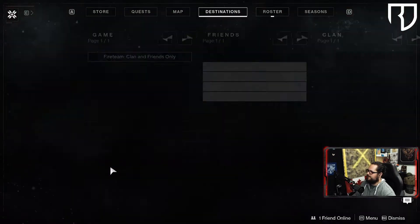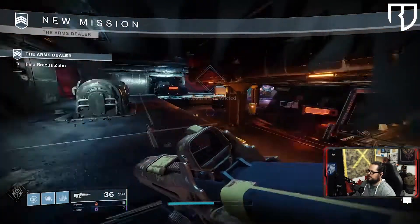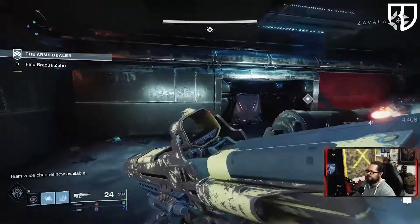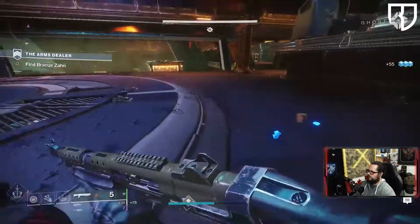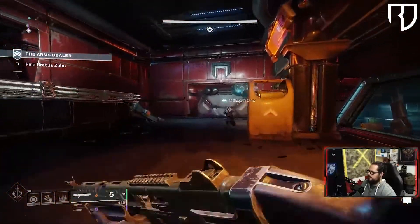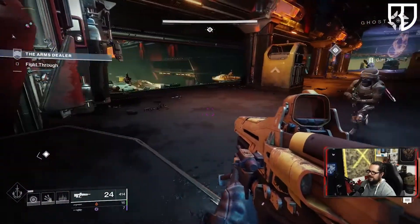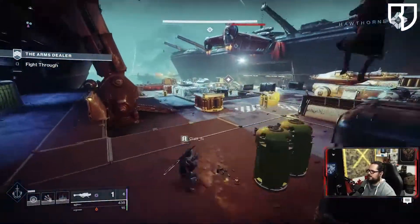We're on — probably gonna switch to top tree Solar for this. Glimmer shimmers on the ground making that weird sound, so make sure you pick it up. These guys are gonna hate me. This guy's got a Hard Light, that guy's running a sword, and I've got a rocket launcher.